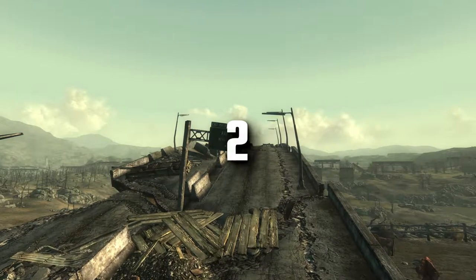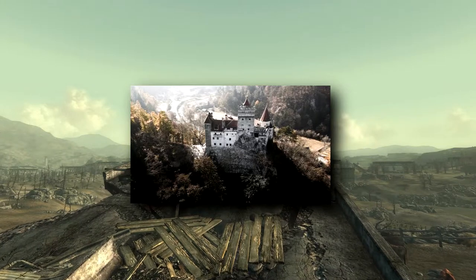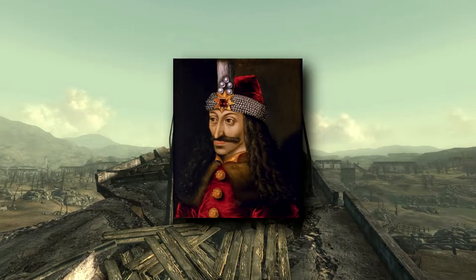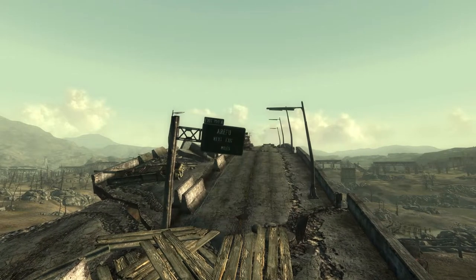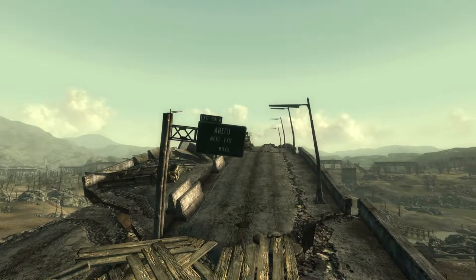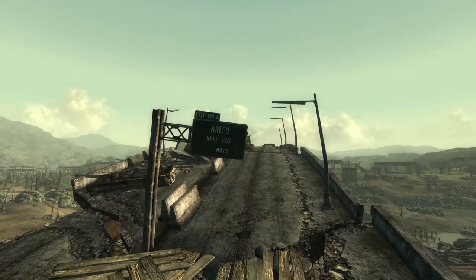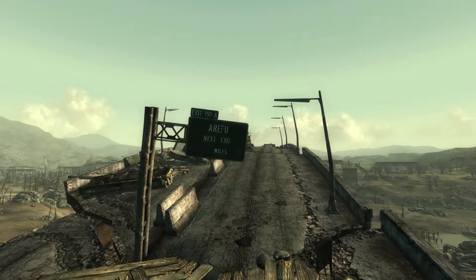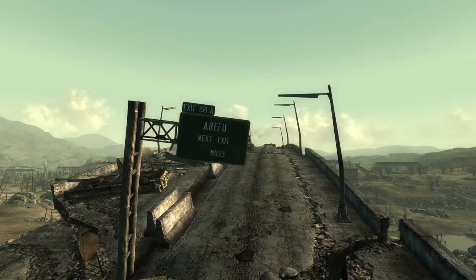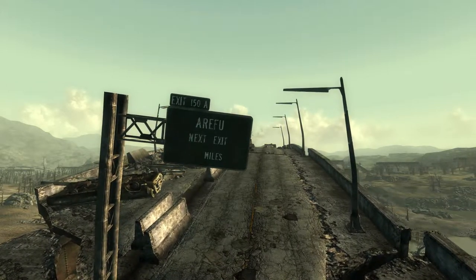Did you know that Arifu is a real-world village found in Romania, not too far from the castle that belonged to Vlad III, Prince of Wallachia? Some of you may know him by his more barbaric name, Vlad the Impaler. Romania is home to many myths and legends, most notably vampires. This might have been intentional, since the entire quest of Arifu revolves around a group of humans following the vampiric trait of consuming blood for nourishment. If it is, hats off to whoever named this town for doing their research and naming it in such a relevant and creative way.